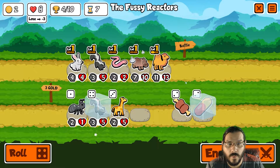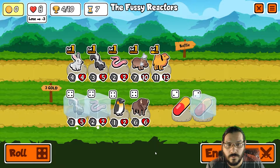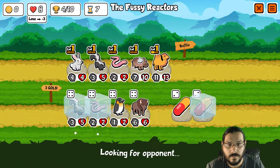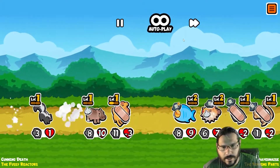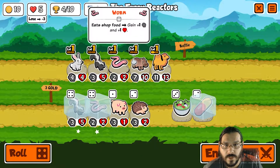We're looking to get rid of the camel — worm will take its place. Question is, do we have enough runway to build it up? That's another worm. I wish, but we really don't have it. Let's see if the game blesses us with the turtle. That is going to wreck my team. Gotta respect the hedgehog.